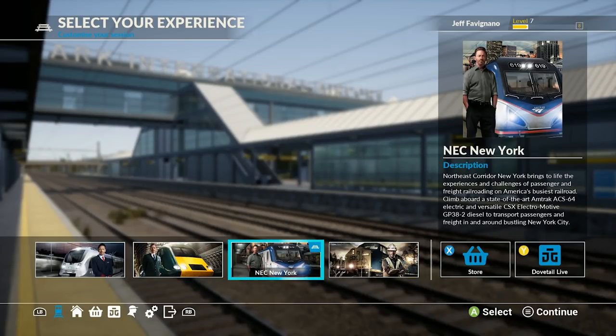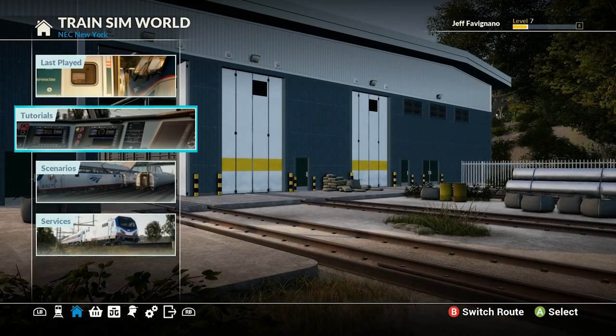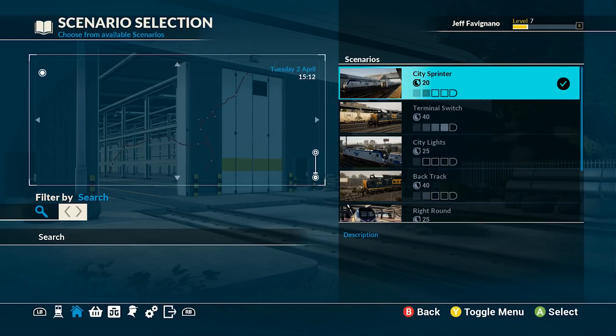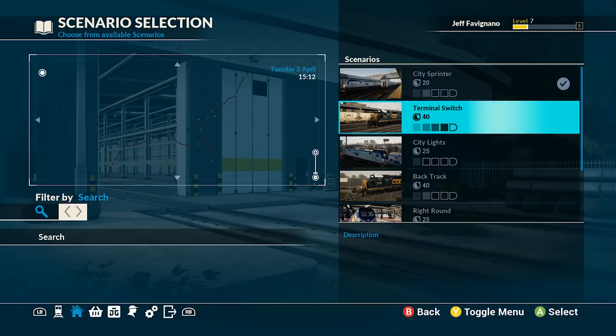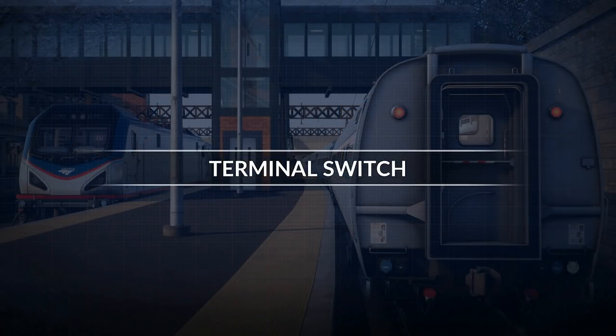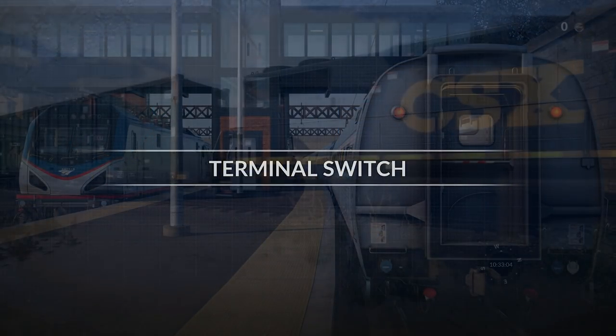Hello everybody and welcome back to Train Sim World. Got a lot of requests to return to this simulator, so we're doing it today. We've got NEC New York, and I heard a lot of people wanted to see the freight train, so we're going to do the terminal switch — should take about 40 minutes.